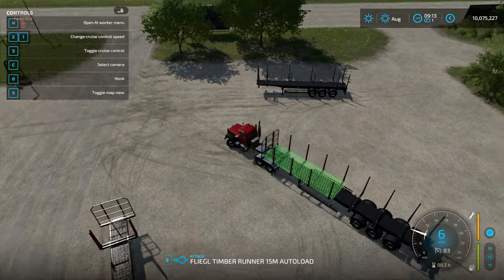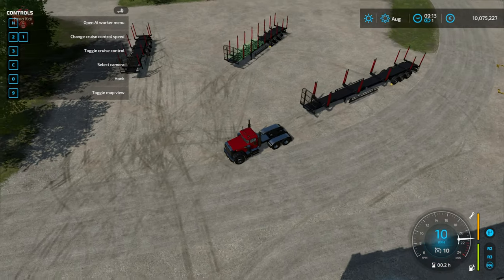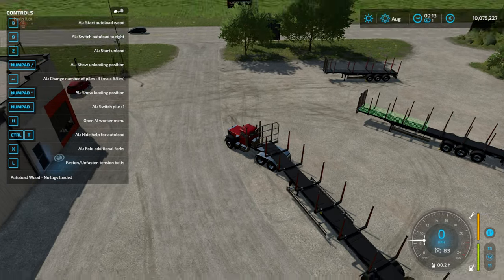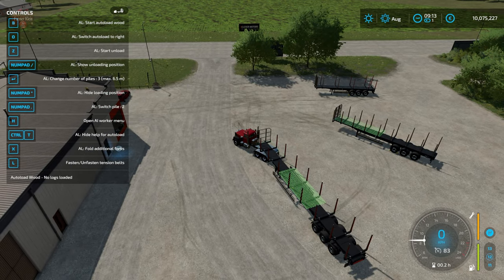Now let's take a look at the 20-meter-long trailer — this is kind of the stretched limo of timber runner log trailers. Hit X again to unfold the sides, and then star on the numpad to show the loading positions. We can do three piles up to 6.5 meters long, four piles up to 5 meters long, one pile up to 20 meters long, or two piles up to 10 meters in length.